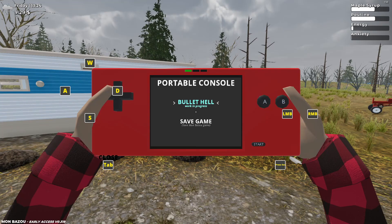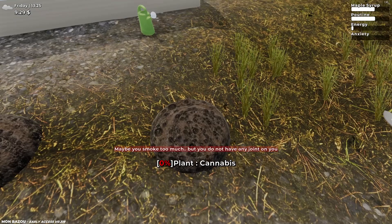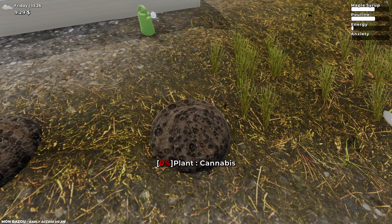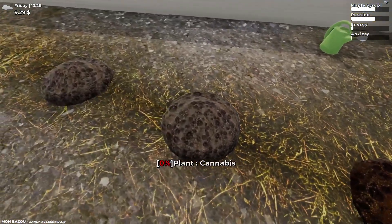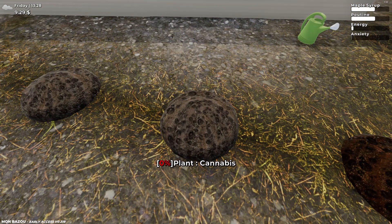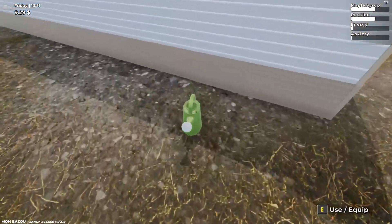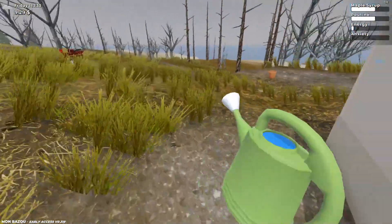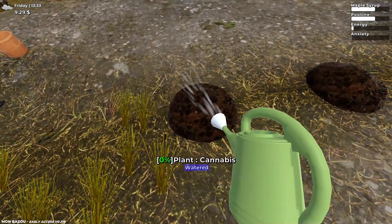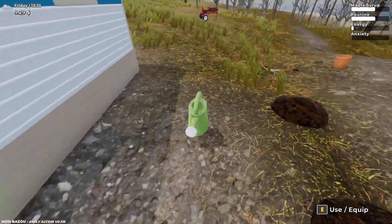Wait, really? You can water with spit? Gotta find the button. Oh, you can! That's actually pretty funny. Look at that - quite disgusting but pretty funny. Alright, I don't think we'll water it with spit though. We'll put a bit of water in this and just water these plants properly.